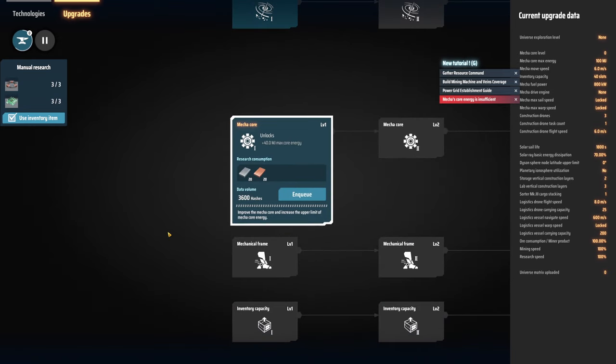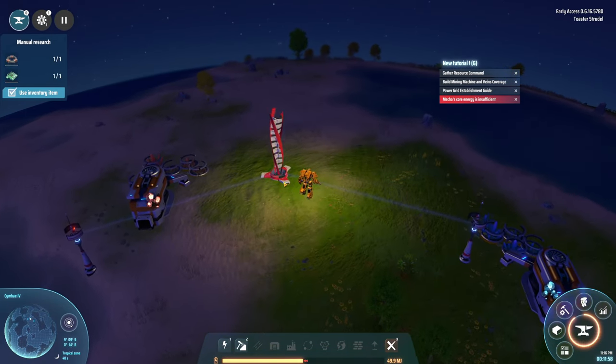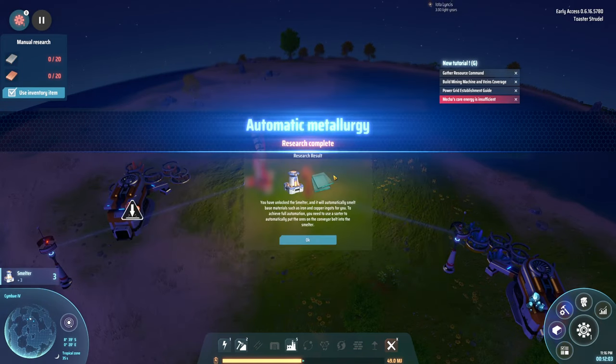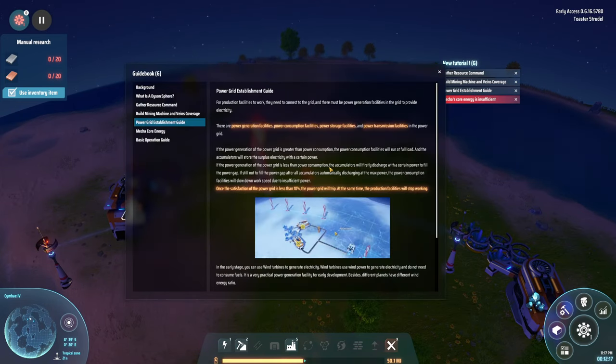Automatic metallurgy will unlock the smelter, which automatically smelts base materials like iron and copper ingots for full automation. You need to use a sorter to automatically put ores from the conveyor belt into the smelter. There are also guides for power grid establishment and production facilities.